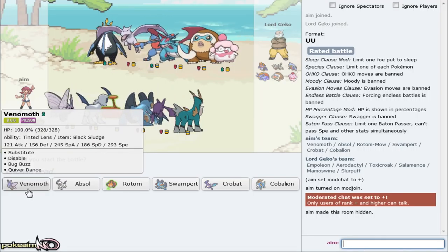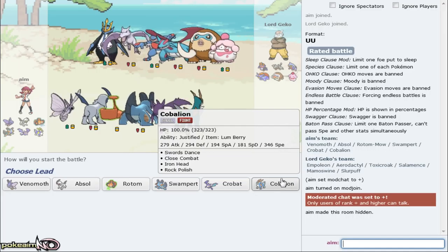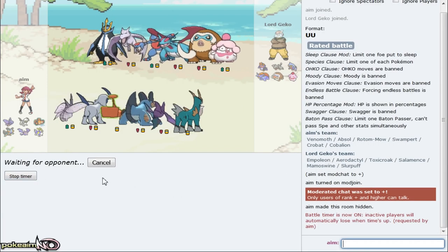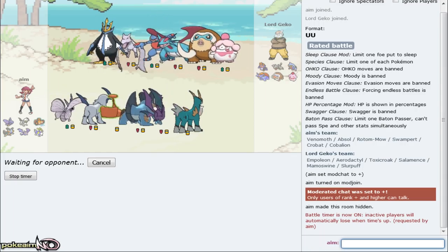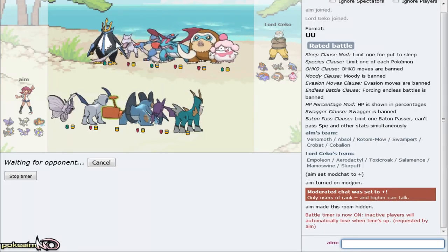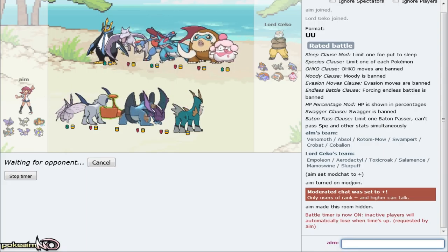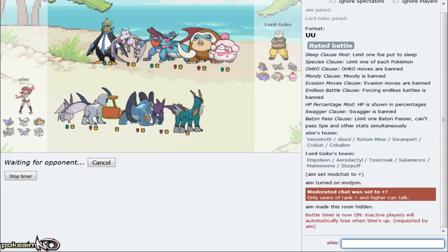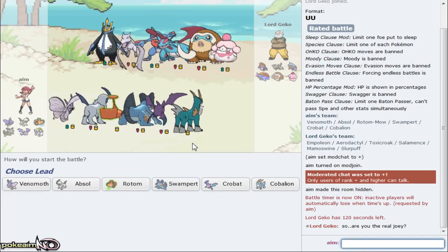This guy's got Snorlax and that's very threatening. I'm not sure how Venomoth does versus these balanced types of teams. I very much like the Specs Rotom lead though because it kills something on his team - Specs Thunderbolt should knock out Empoleon, knocks out Aerodactyl, knocks out Toxicroak. It's like 80% to Salamence. Rotom also outspeeds male variant so I can just Leaf Storm that if I want to. Obviously I don't want to lose to his Snorlax which is very hard not to lose to because it gets up a boost versus everything.